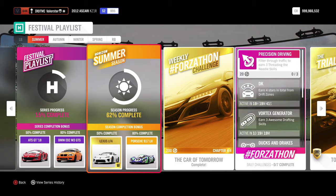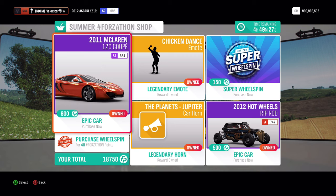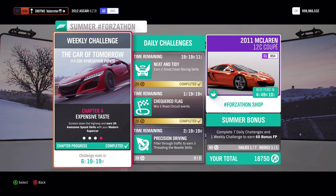Hey everyone, welcome to Series 19 Festival Playlist. As usual, I'm going to show you the Forzathon and also the cars I used for the championships. Let's have a look at the Forzathon shop first. Here we have that nice McLaren and also a Hot Wheels rod, the Chicken Dance emote, and a car horn. If you want, you can use that McLaren — it's not in the auto show, so if you have 600 points you definitely should buy it because it's a really good car.